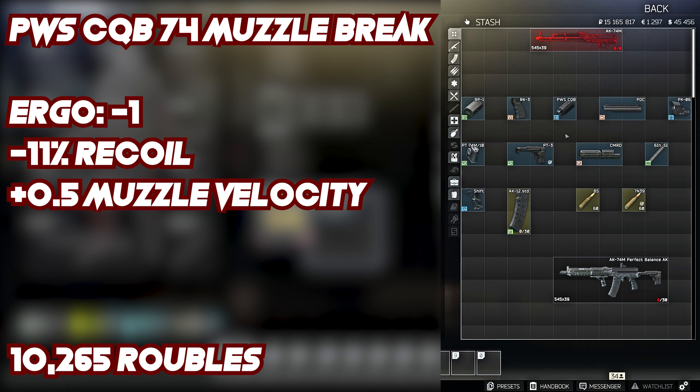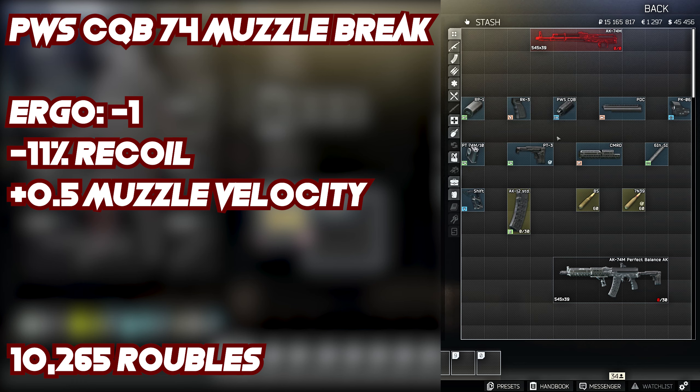You have the choice of going suppressed, but since I always have a suppressed sniper for long range, I always run my AK loud because I can build better recoil and ergo without a suppressor. I never take anything but the PWS CQB muzzle brake — it offers 11% recoil reduction, only minus 1 ergo, and a 0.5 muzzle velocity boost. The substantial recoil reduction is the big thing. Suppressors hit the ergo number much harder, and since I focus on ergo builds, I stay loud.